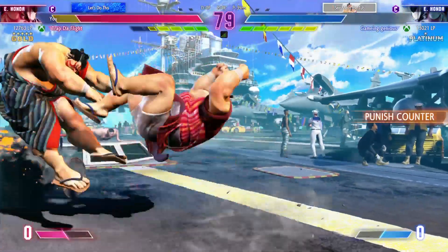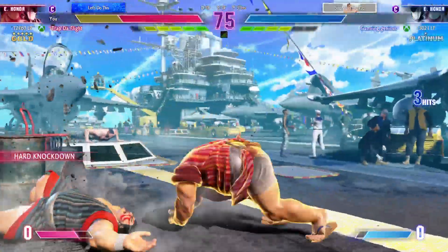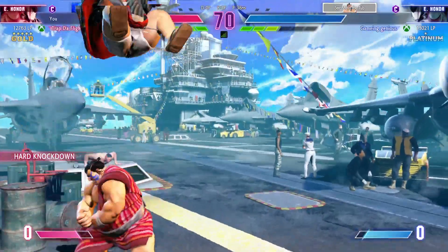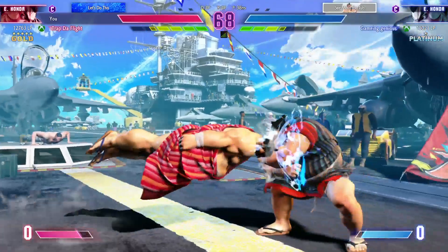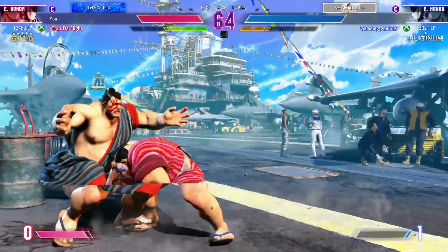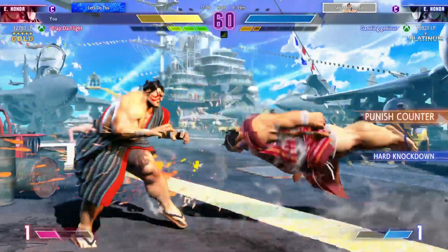Player two punishes the opponent into the corner. A well-timed command grab there. Deals some sick damage in exchange for some health. Will this decision pay off for them? I can't keep track of these corner switches. Gets the jungle out. Throws them to negate the block. What's their game plan here at this critical stage?